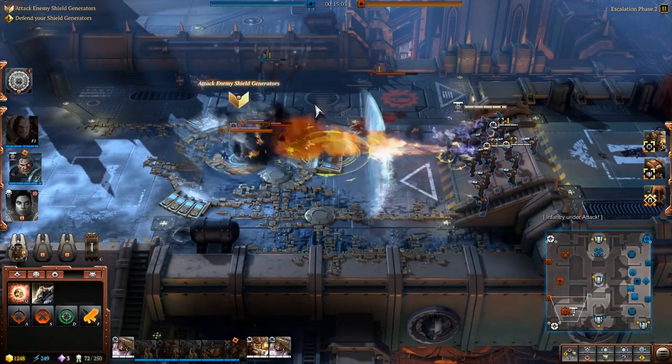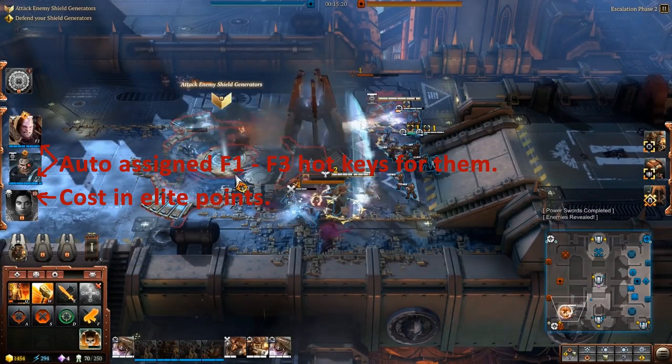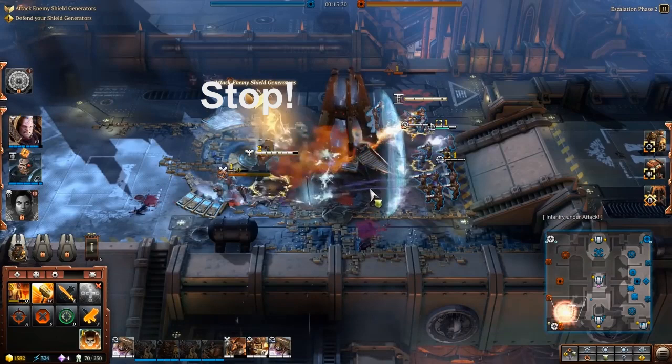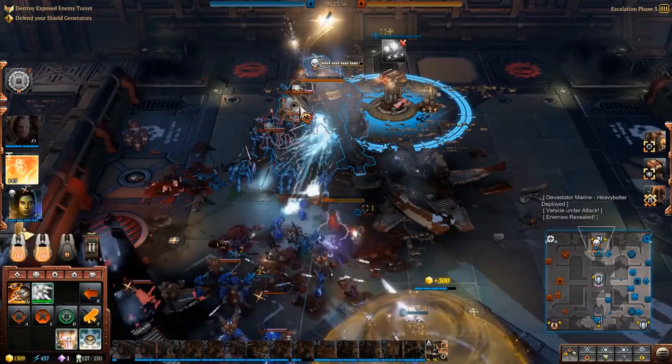It is looking like Dawn of War 3 is going to be less about keeping your units alive. We now have elite units that use their own special currency called elite points to be called in. You can gain elite points naturally over time or by holding set locations on the map. You have three elite units to call in throughout the match in any order, but some cost more than others. Before a match you pick three elite units from your faction — one at a force commander level, one more of a specialist, and then typically your big unit like the Wraith Knight.